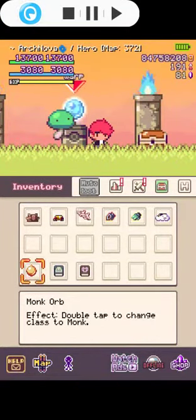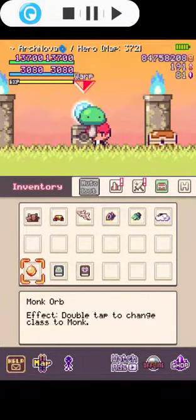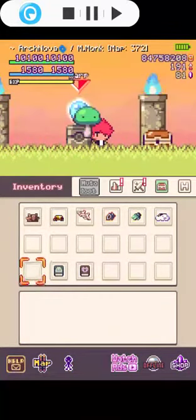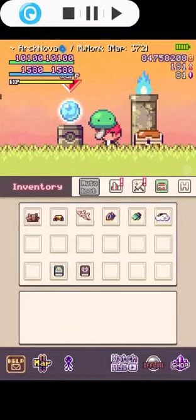Hello everyone, today I'm going to demonstrate how to get hero class using Master Monk class. First things first, I'll use the Master Monk class, and then we use status reset and hero reset.